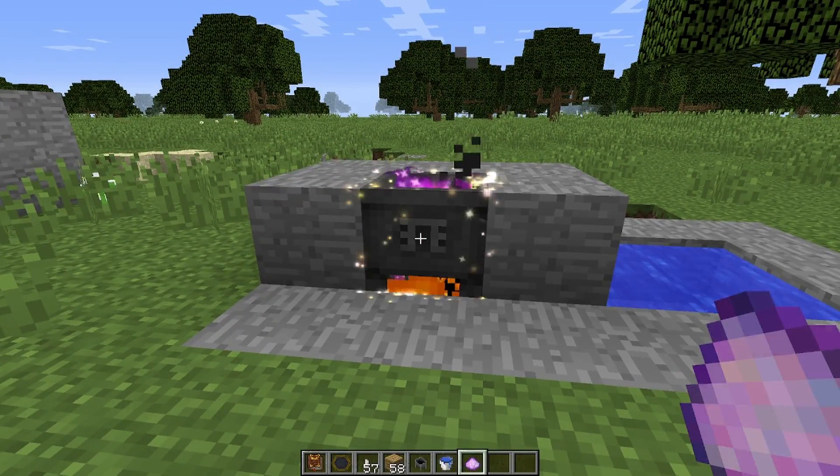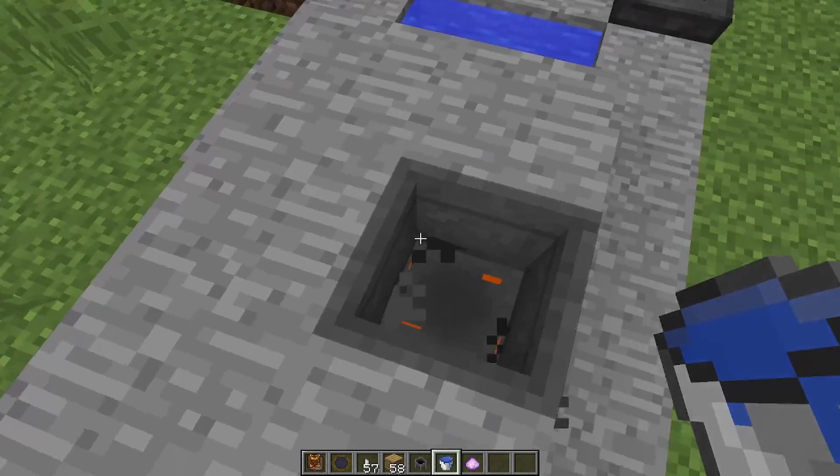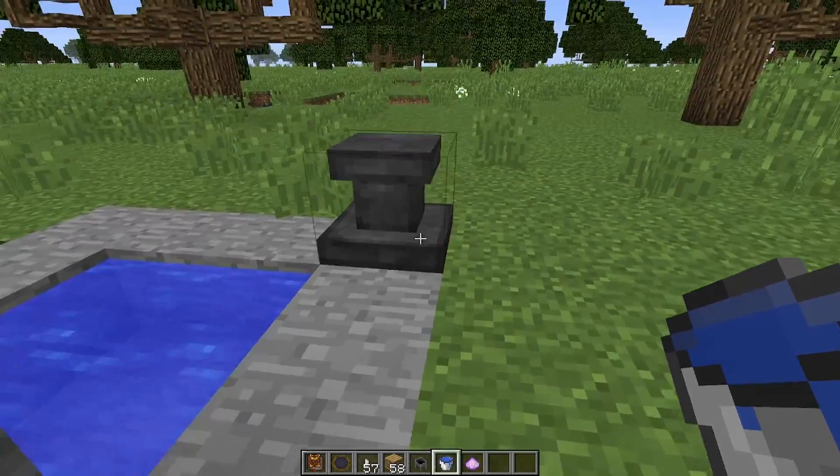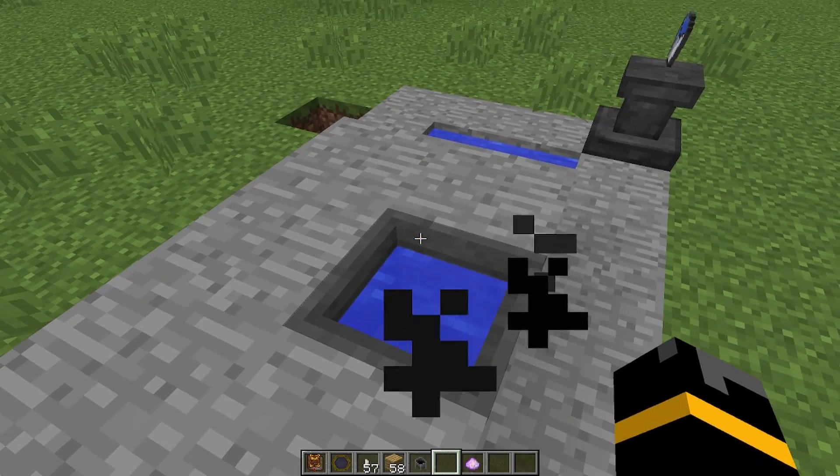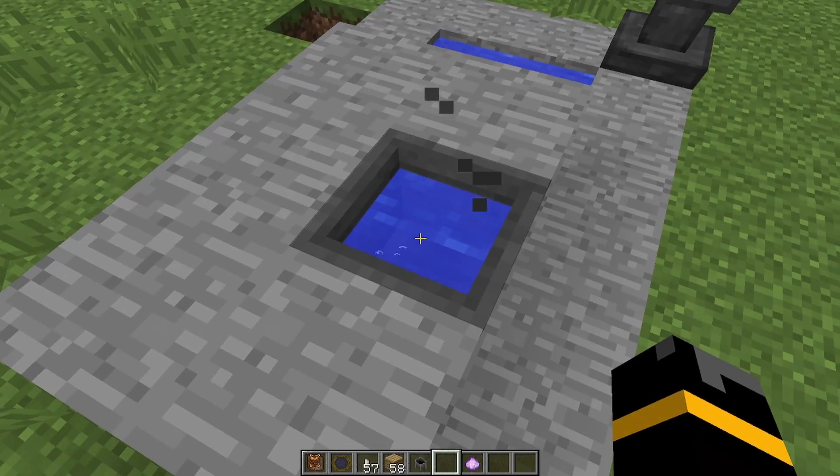Going to make that cauldron into a magical crucible. This needs to be over fire — got some netherrack down there. Place some water in there. You'll need a water source nearby as each of these things will consume a little bit of water.